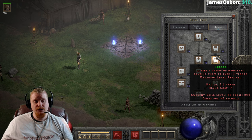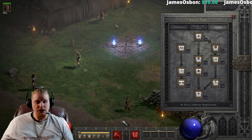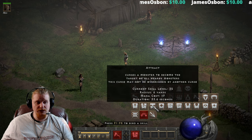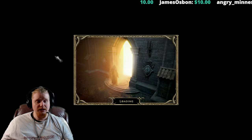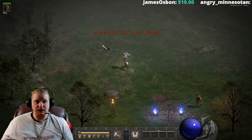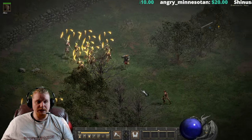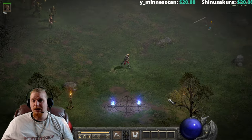It is important to note that Weaken has a much larger radius and a much longer duration. So in those regards it could still edge out over Decrepify, simply because you could hit a larger group of monsters with it than you ever could with Decrepify. You would have to spam Decrepify a ton of times to get the same effect that Weaken gives you with just one cast.